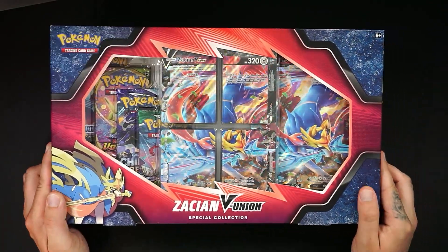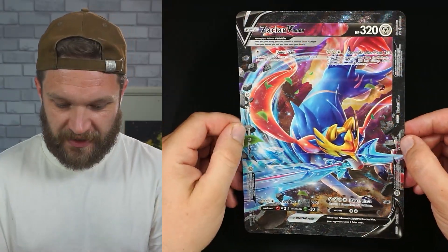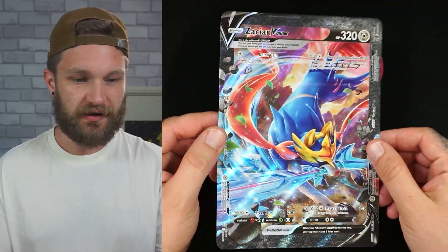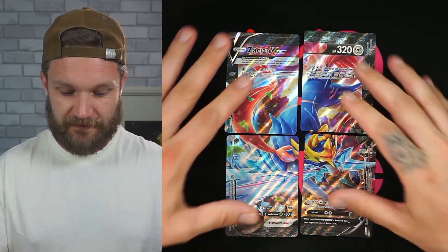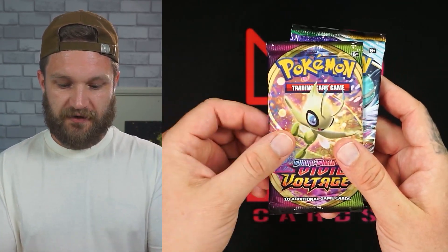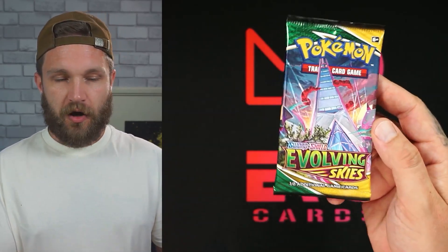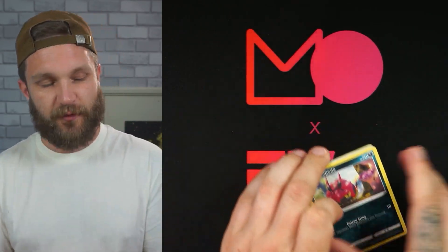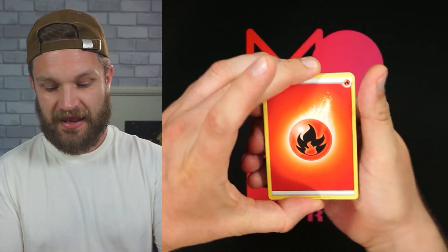Let's kick off with the Zacian V-Union collection box — the cheap one. First up is that jumbo card. These old V-Union cards are really cool; they're actually textured around the edge. Then you've got the four-card version as well, which has a little bit of value. There's also a Professor Burnett card, a code card, and then four boosters: Sword and Shield, Vivid Voltage, Chilling Reign, and Evolving Skies. Collection boxes normally do terribly for pull rates for me — I can't remember the last time I got a decent hit out of one.